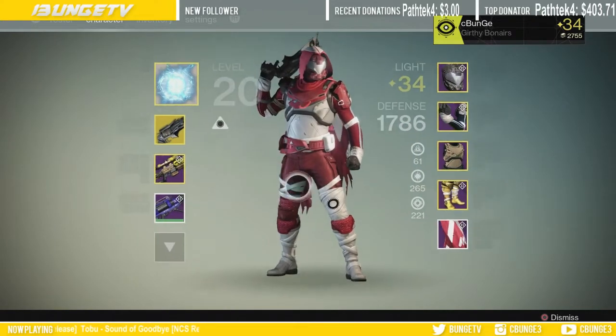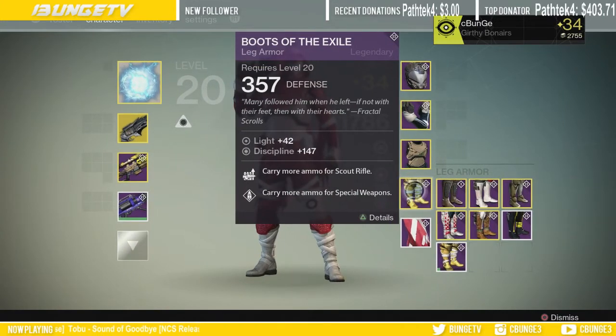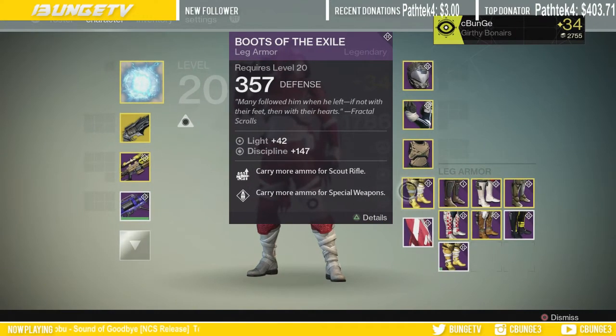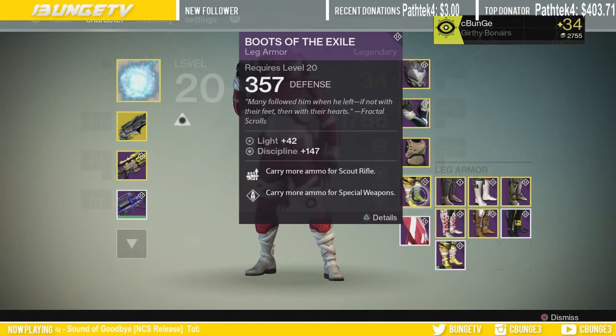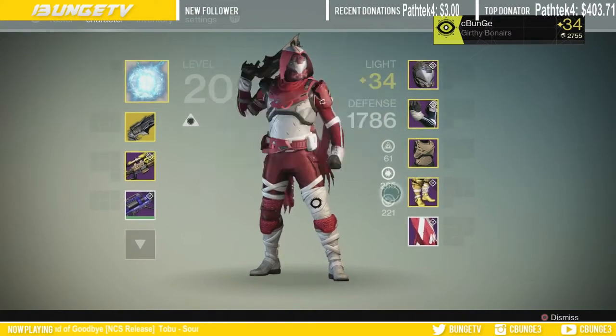Moving on to my boots — I have the Boots of Exile. I usually rock these for a couple reasons: they look really cool with the shader, you carry more scout rifle ammo and special weapons ammo. But the real reason I use these is the Discipline — look at the Discipline on this: 147. That's an insane amount. That's why you'll always see me chuck grenades.